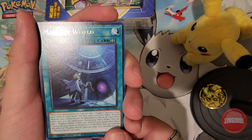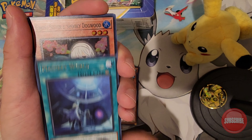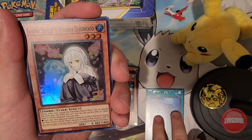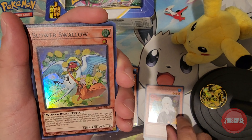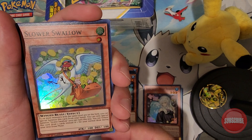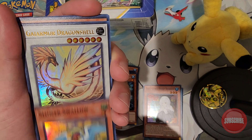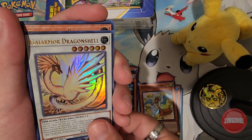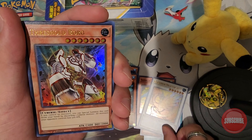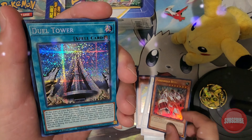I believe this is one of the rare cards that has the silver lettering — Magic Key World. Ghost Sister and Spooky Dogwood. Slower Swallow, looks like a nice bird there. All right, Dragon Shell. And beautiful friends, we have the Threshold Board.